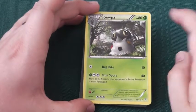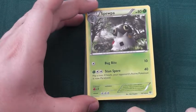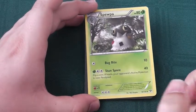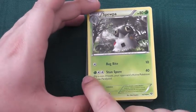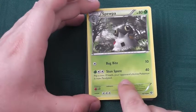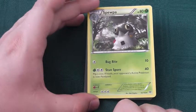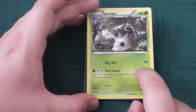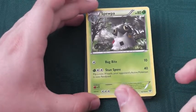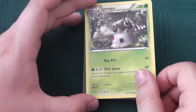Sewaddle, 80 health, grass type Pokemon. Retreat cost of 3. 2 times weak to fire. 1 colourless energy, Bug Bite: 10 damage — very basic attack. Stun Spore: 1 grass, 2 colourless, 40 damage. Flip a coin; if heads your opponent's active Pokemon is now paralysed. 50% chance to paralyse your opponent's Pokemon with a reasonable amount of damage. Since it's 2 colourless and 1 grass, works reasonably well in a multicoloured deck. Not bad, not great.